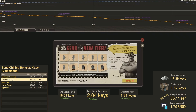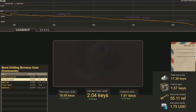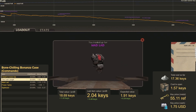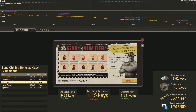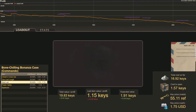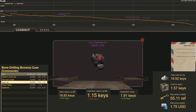We are going to try it again. Number 19 — another Mad Lad. This will be the last Bone-Chilling. Number 20 — a third Mad Lad, right down the middle. We lose another half a key.